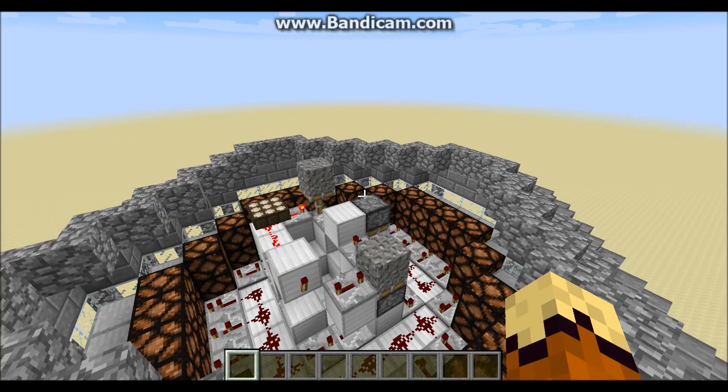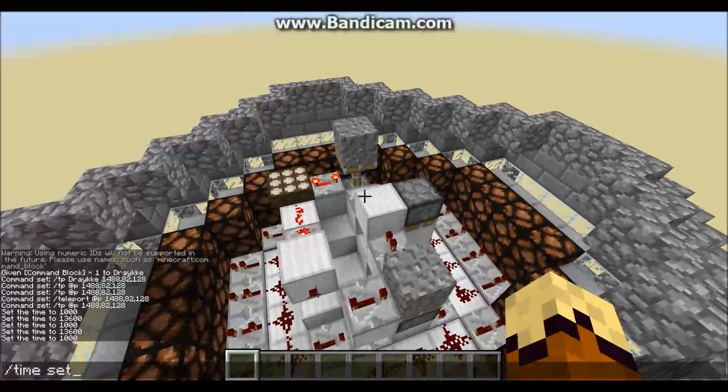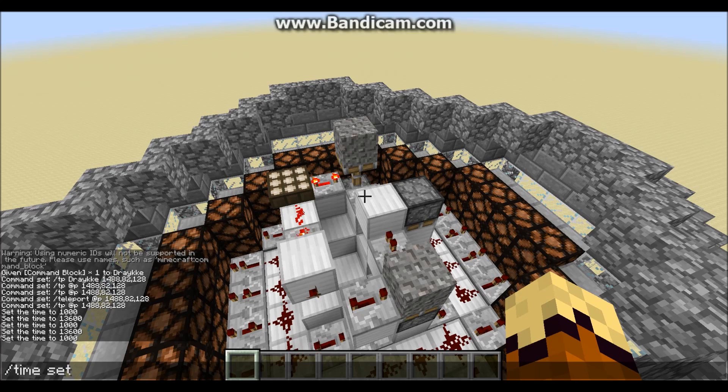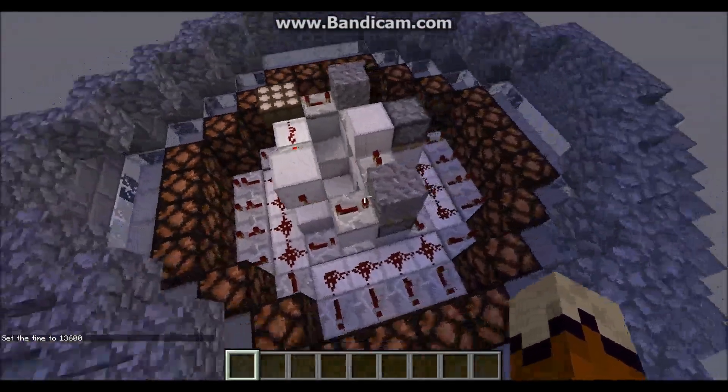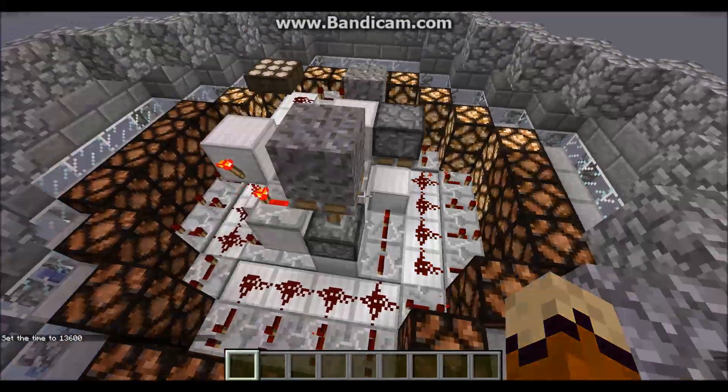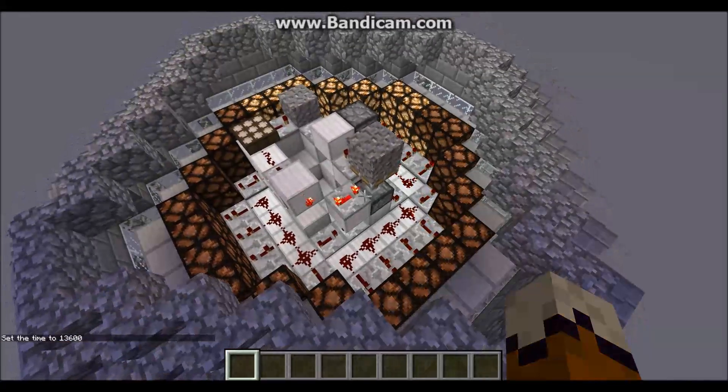The best way to demonstrate this is honestly just to demonstrate it. I'm going to go ahead and set the time. The time is about 13,600. So once it gets about that time, you will see the daylight sensor pick up on it. You can see the sun just going down. This will send a quick pulse, lock this block in place, and then the redstone circuit will actually begin.